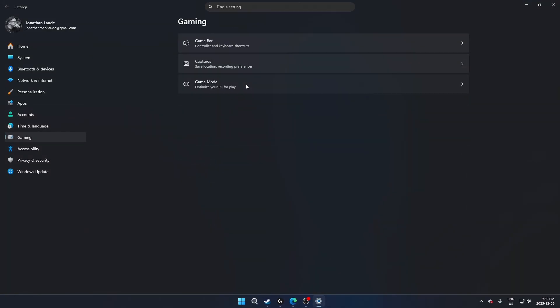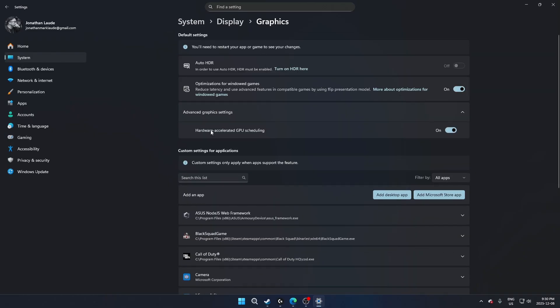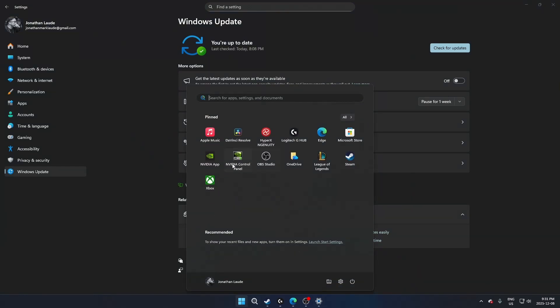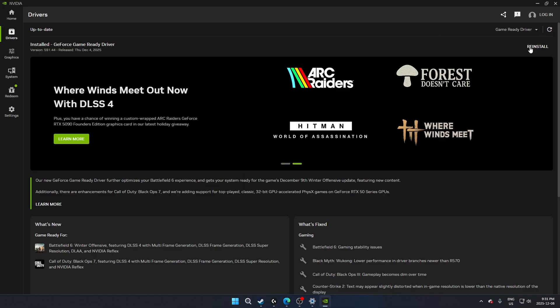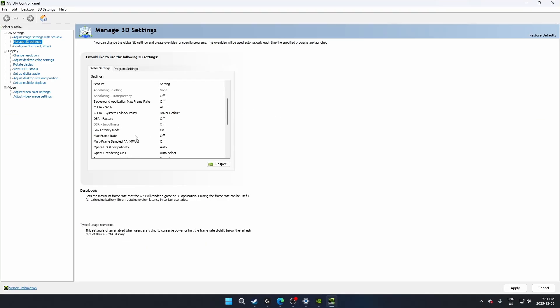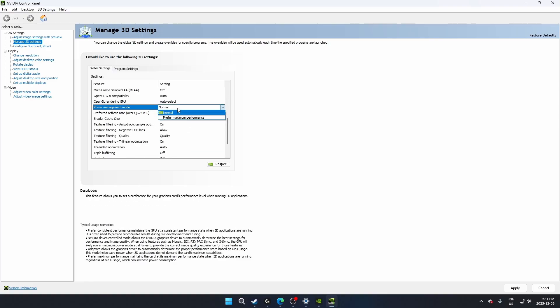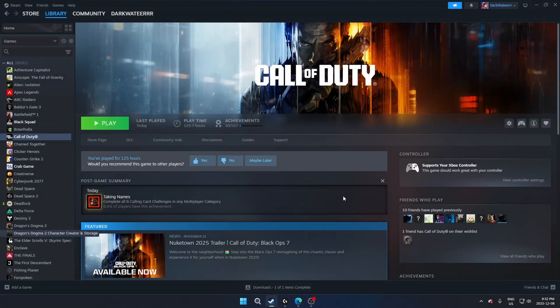Go into gaming settings and make sure Game Mode is on. In display graphics, turn on Hardware Accelerated GPU Scheduling (HAGS), and make sure Rebar is on. Make sure your computer is up to date, same thing for your NVIDIA or AMD drivers — just make sure you have the latest drivers. In NVIDIA Control Panel, the main settings to check are: low latency mode — make sure that's on; power management — use maximum performance; and Vsync off. That's pretty much it, no need to make things complicated.